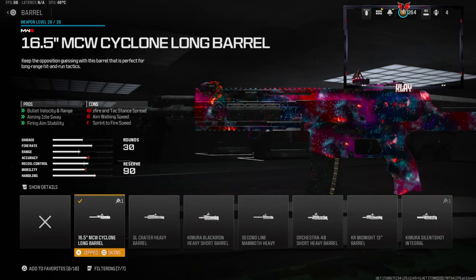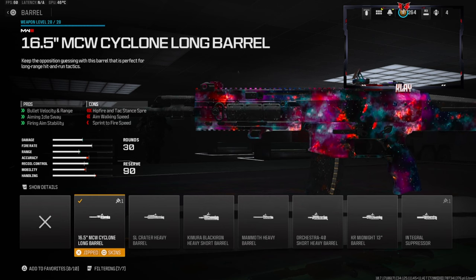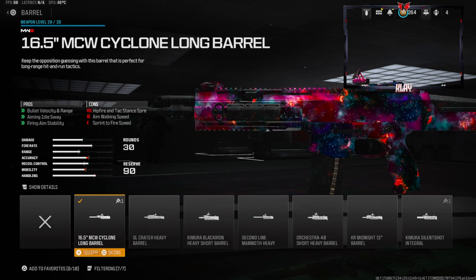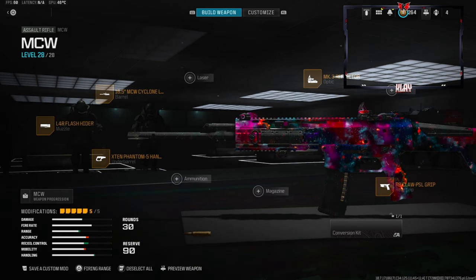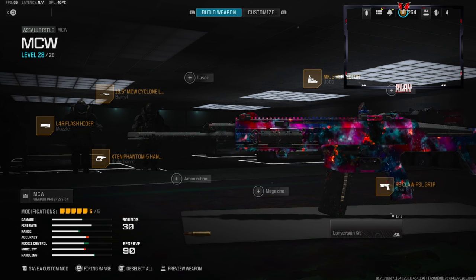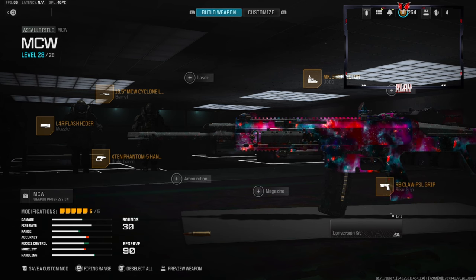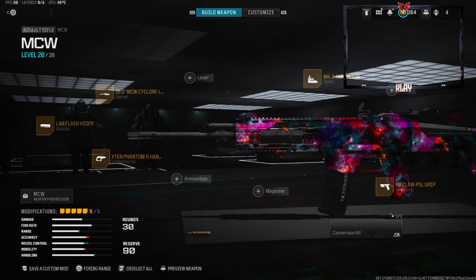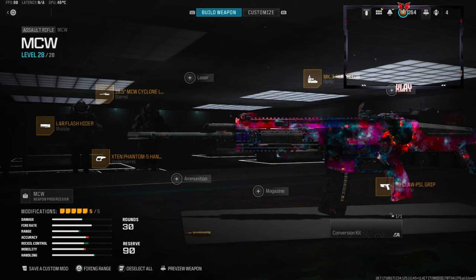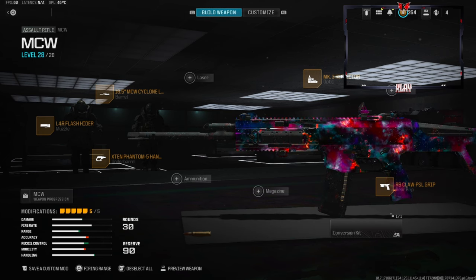Last but not least, the barrel is the 16.5 inch MCW Cyclone Long Barrel — this gives you bullet velocity, range, aiming idle sway reduction, and firing aim stability. Like I said, it really just depends on how you feel or how you want to play. You can definitely change this around and go for a more aggressive build, but this is probably my favorite build and I'm going to stick by it. I hope you guys enjoyed the gameplay — make sure to hit that like button if you do, and I'll catch you guys in the next one.